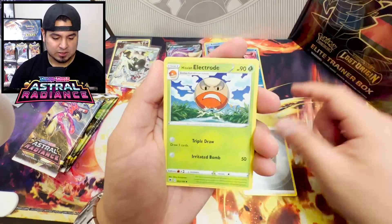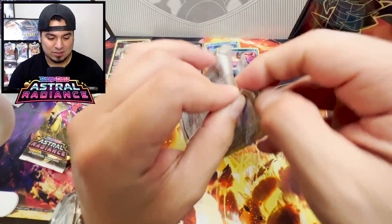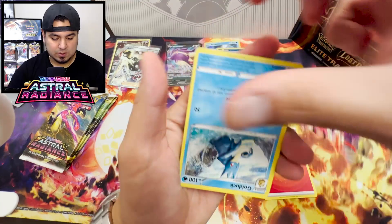Oh, by the way - spoiler alerts - but I'm going to let you guys figure out what happened. I've just been tuning into the anime and Ash versus Leon was incredible. Growlithe, Arcanine, Mightyena. Astral Radiance isn't even doing me any favors at all. Silver Tempest has been coming in clutch. Astral Radiance, not so much.